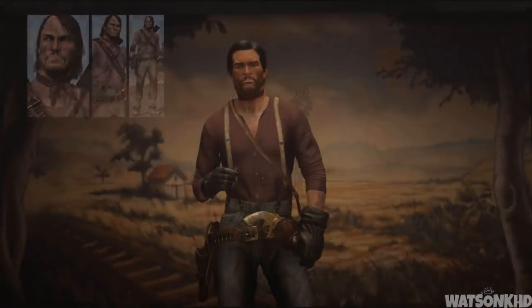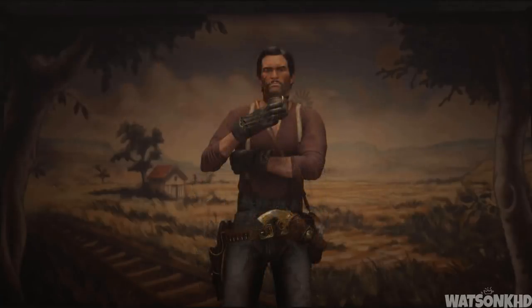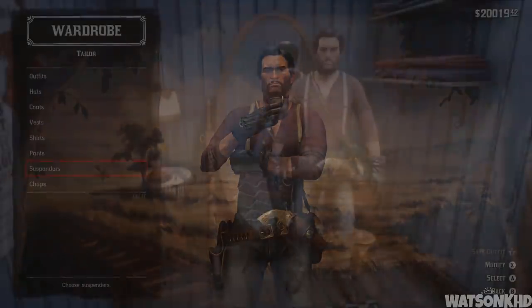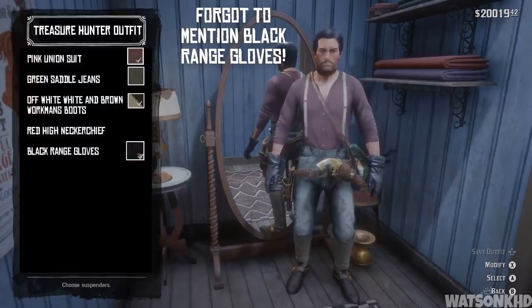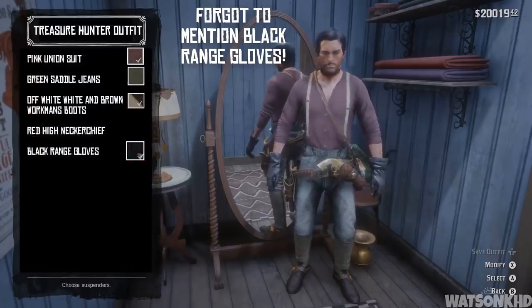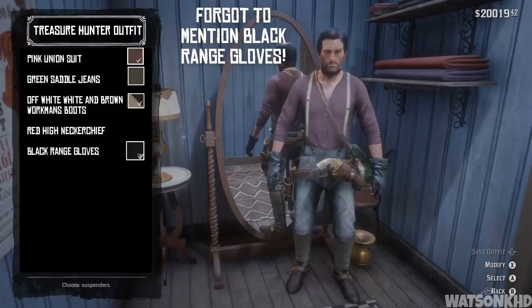Next is the treasure hunter outfit. Again obtained by collecting six scraps, and much like the two gang outfits, while wearing this the treasure hunters will consider you friendly until you initiate combat. To make it you need the pink union suit, the green saddle jeans — note that the icon shows green but when worn they're actually a dirty white color — the off-white and brown workman's boots, and the red high neckerchief.